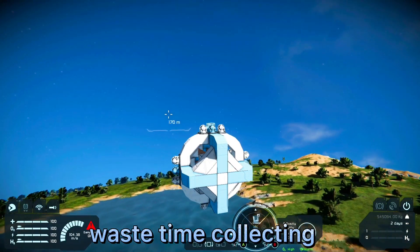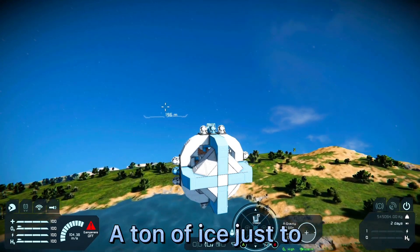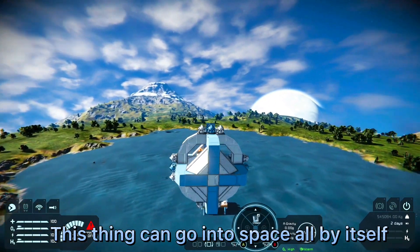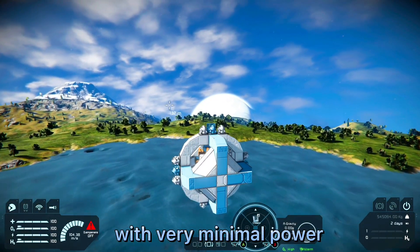Because you won't have to waste time collecting a ton of ice just to convert it into hydrogen. This thing can go into space all by itself with very minimal power.